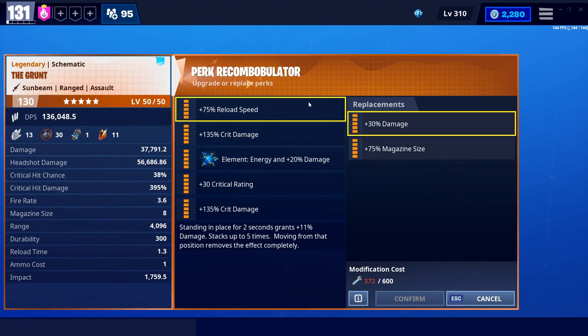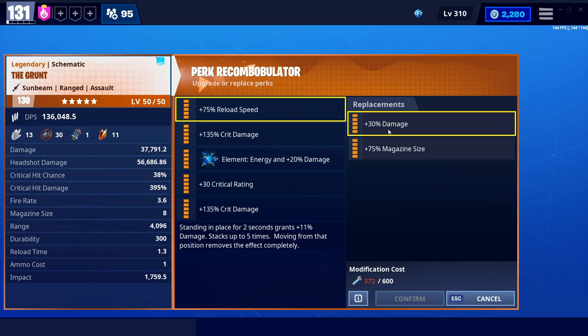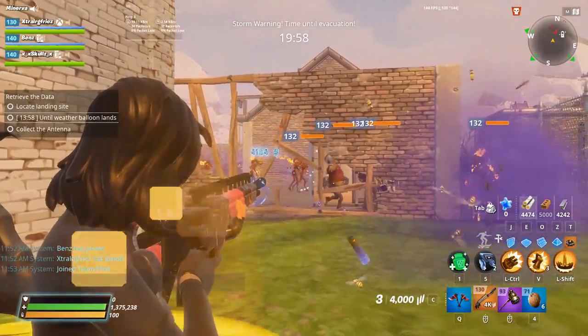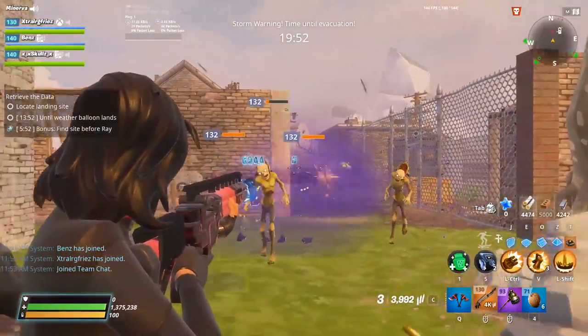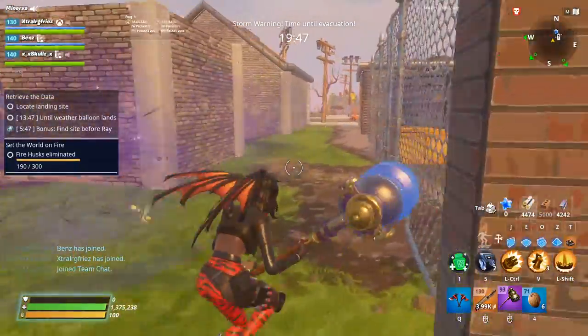I think reload speed might be the best all-around way to go. It has a 2.3 base reload speed, so an extra damage perk could be another way to make sure this thing does what it needs to do. The reason I hate running crit damage on a weapon like this is that when it doesn't crit, it was leaving a lot of zombies on like one HP. When you crit, you one-shot everything and it's awesome, but when you're not critting, it kind of sucks.